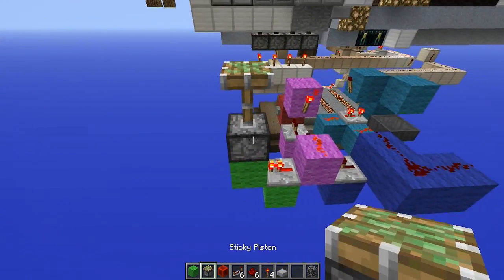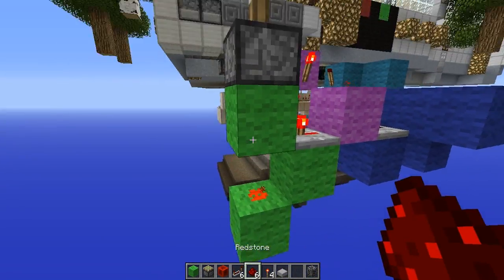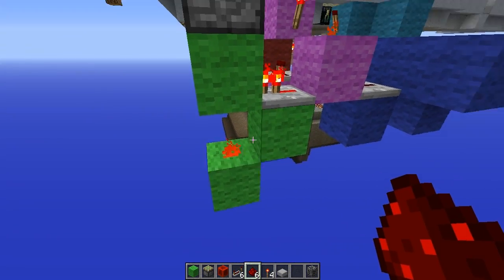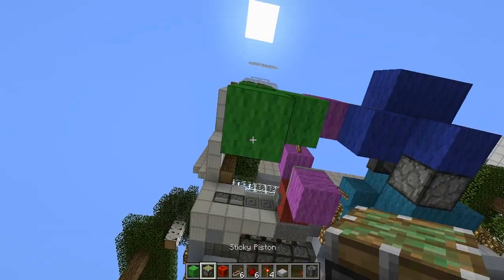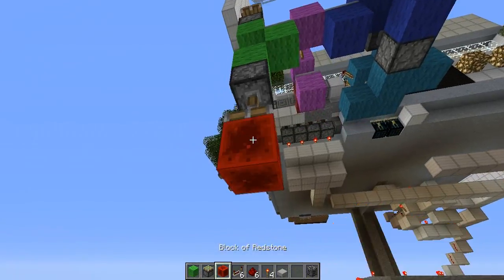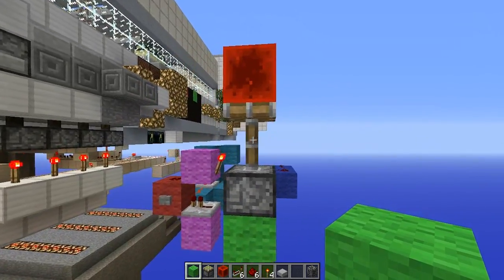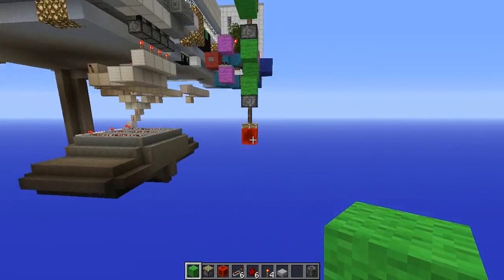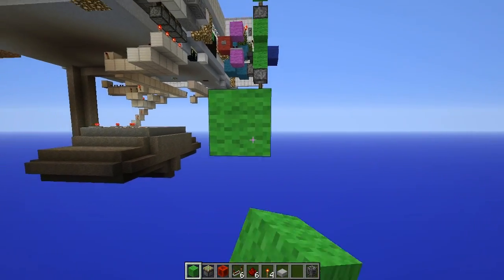I'll put one sticky piston facing up there. I could put a sticky piston directly below but I want to create a little more room, so I'll place a block. This is being powered by the repeater right here. The sticky piston up here and the sticky piston down here will be activated at the same time. Let's put redstone blocks in, and then these will be our new outputs.